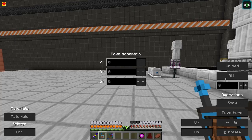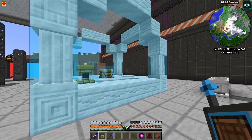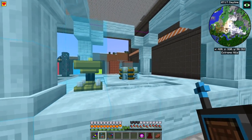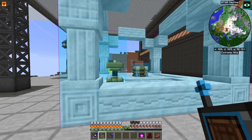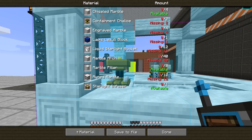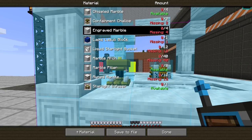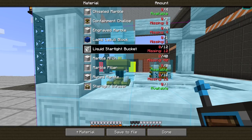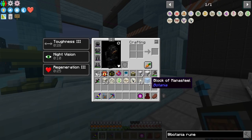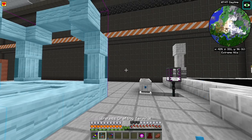This is from Astral Sorcery — the Starlight Infuser. I did not remember it being this large, and it requires a containment chalice, which is weird. I wonder if we can build it without the containment chalice — probably. We need a lapis lazuli block, and we also need 12 buckets in the inventory. Let me put some stuff away to make space and grab 12 buckets.